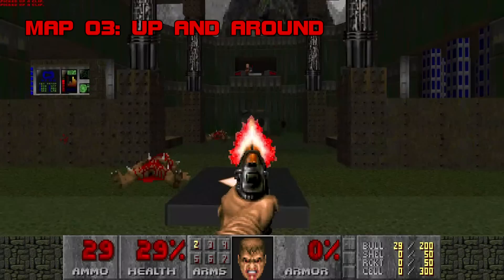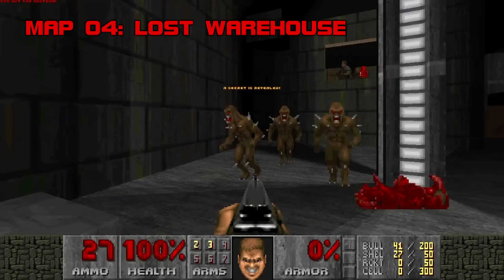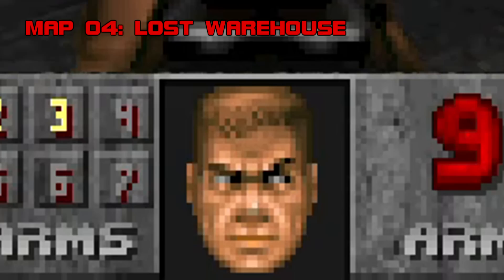Map 3: Up and Around. It's about as big, green, and threatening as a miniature golf course, and outside of an imp ambush in the dark, possesses no distinctive fights or architecture to speak of. Grade D+, Difficulty E. Map 4: Lost Warehouse. Unlike the first three maps, Lost Warehouse actually has a chance to stick in your memory despite its diminutive playtime. Baby Mode is still fully engaged, but the extra attention paid to the lighting is welcome, especially a neat little strobe sequence in the opening room. Grade C+, Difficulty E.